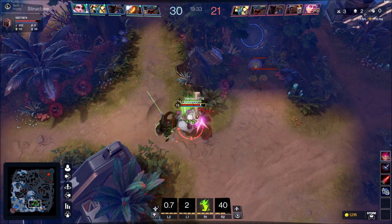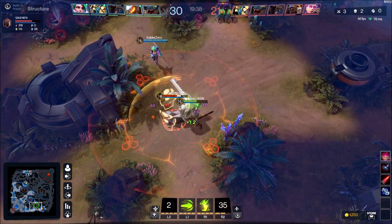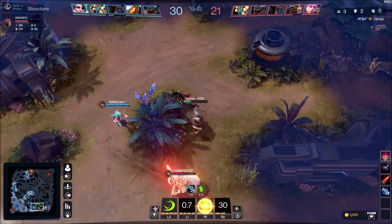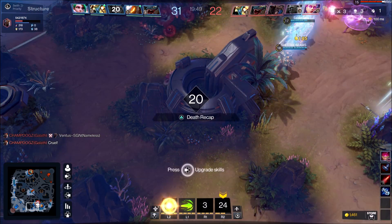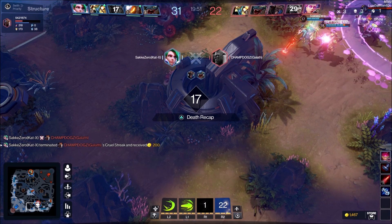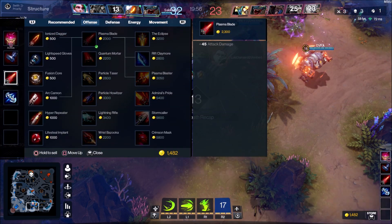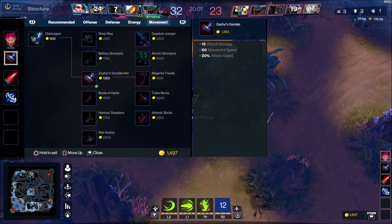This fight right here I am going to 100% lose — this guy is super strong, three levels over me. But I thought if my teammates came we might be able to do something. I tried to kite him but that's okay — my team gets the kill, and that is A-OK. I leveled up right there.